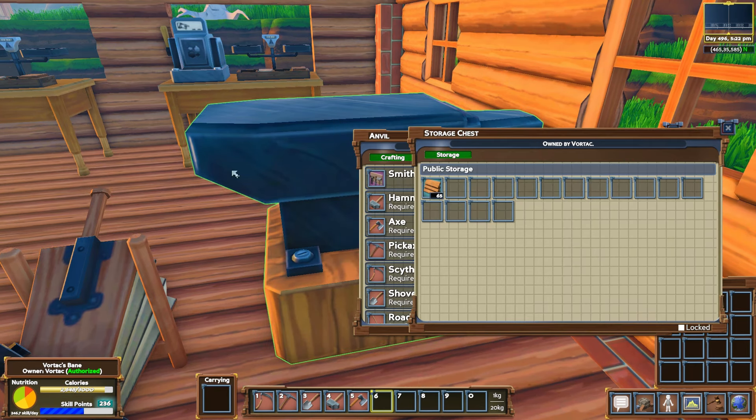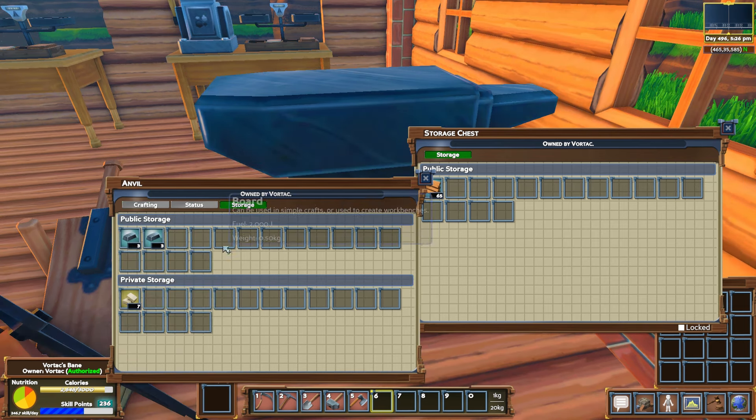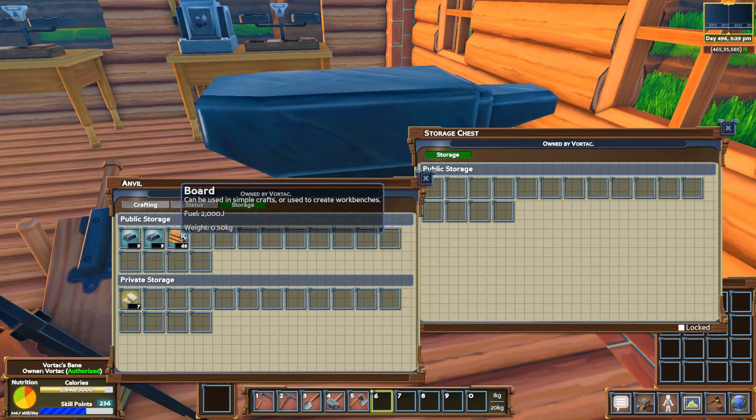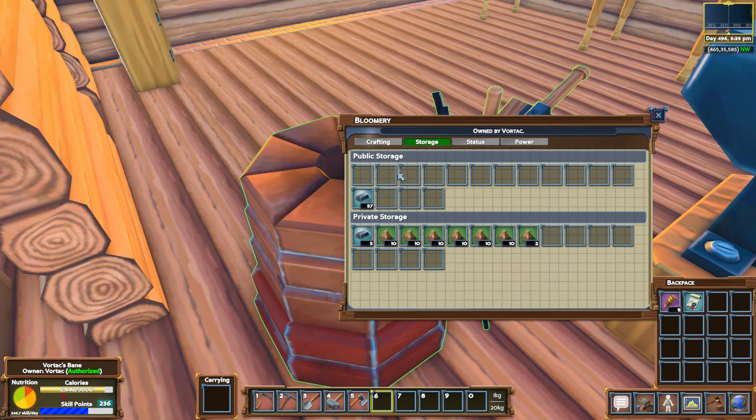That's perfect. This is going to be an easy day for us. Famous last words. So let's put these in private storage because people have been using my anvil. Ingots — where are we at? How many do we have? Five — crap. We'll move them up here.